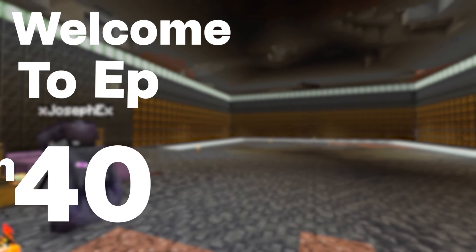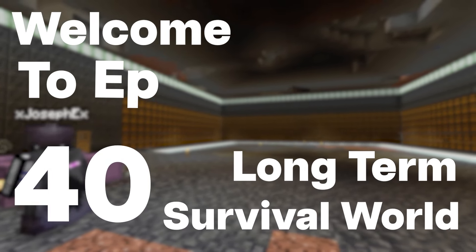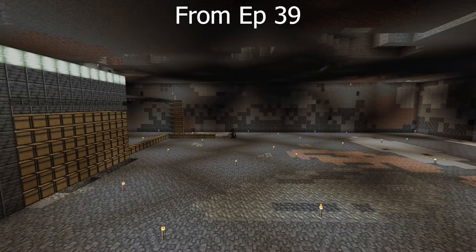Welcome to episode 40 in our long-term survival world. On the last episode we built the bare bones portion of our auto storage room. Today we will continue with that project — we'll be decorating the main storage room as well as building a separate area for the items that we won't be auto-sorting. First we need to empty the chests on y-level 30, where our wool and sugar cane farms are, and bring them down to our new storage room.